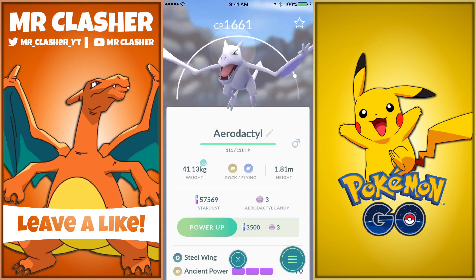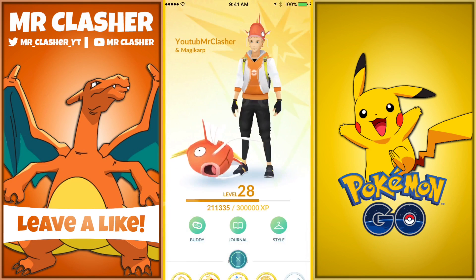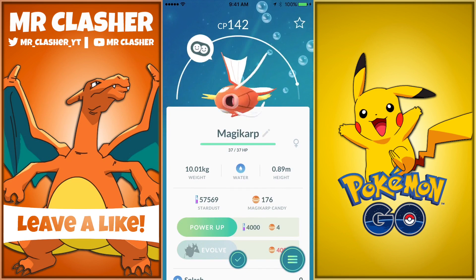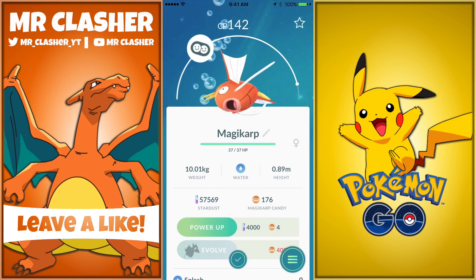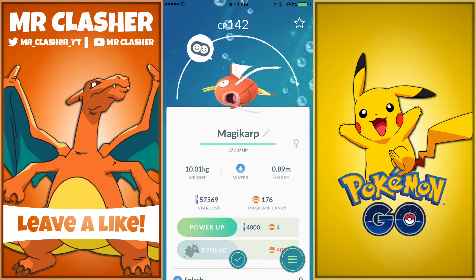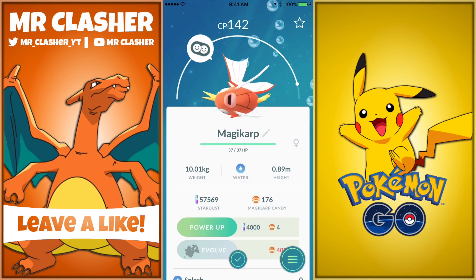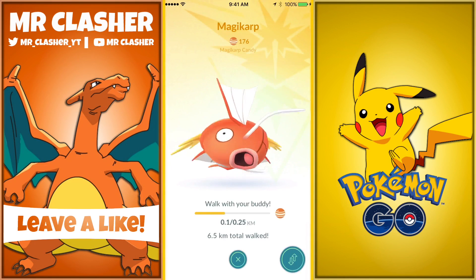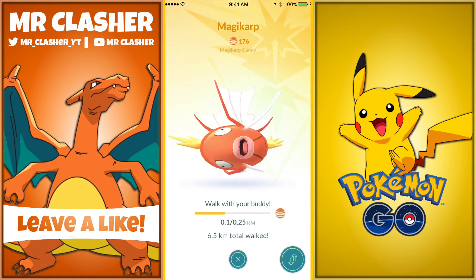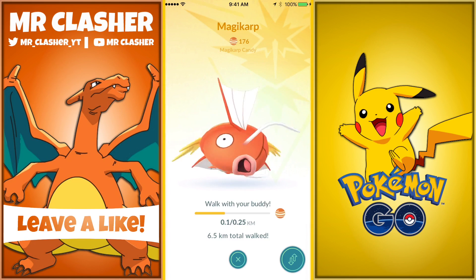I decided to go with Magikarp as my buddy because it's only 0.25 kilometers per candy, so every one kilometer you get four candies — that's a lot. I chose that over my Charmeleon; even though I was closer with Charmeleon, getting Charmeleon candies is easier for me than Magikarp. Charmeleon is 0.75 kilometers per candy, which is not bad, but I really want to get my Magikarp candies up.